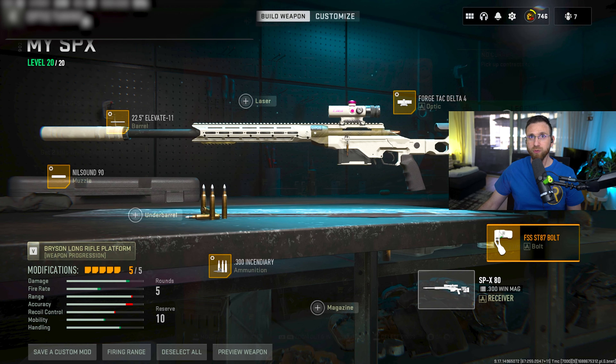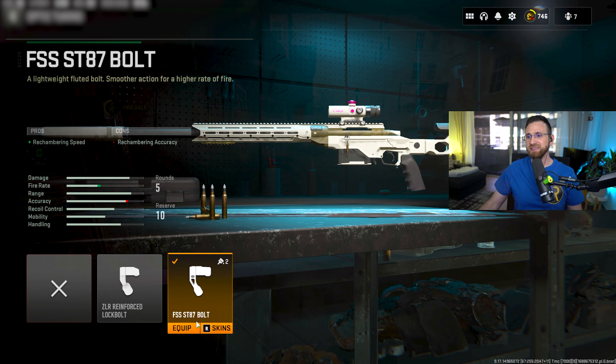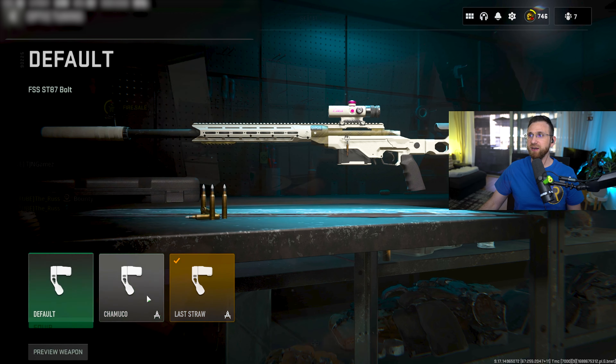I'm going with the bolt for that faster chambering speed so you can get those shots off quicker. I'm using the FSS ST87 bolt — you can put whatever skin on there you want.